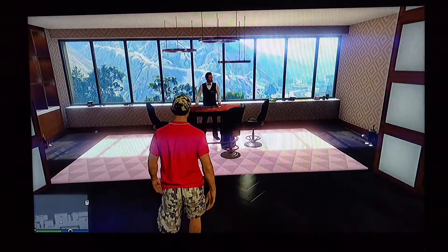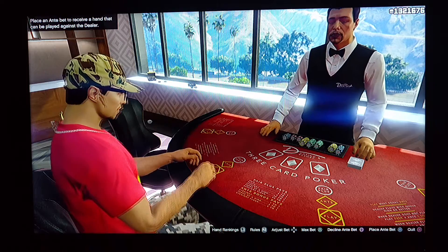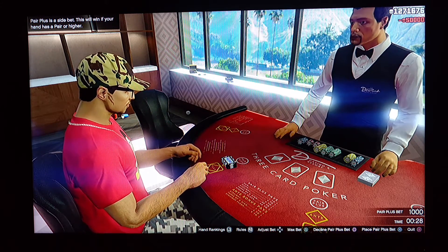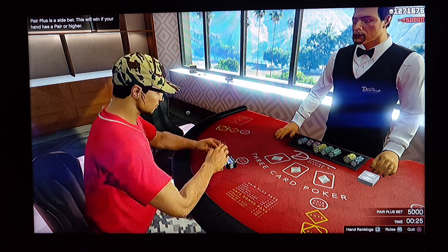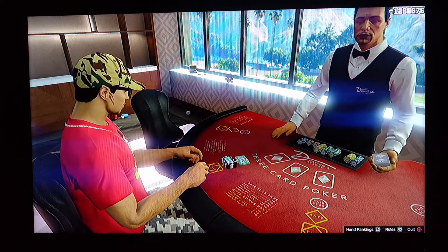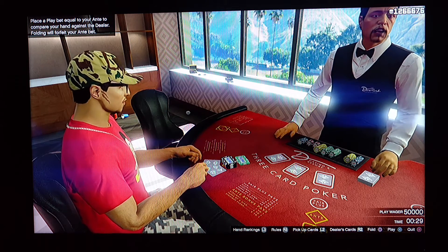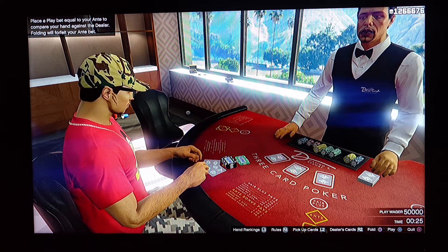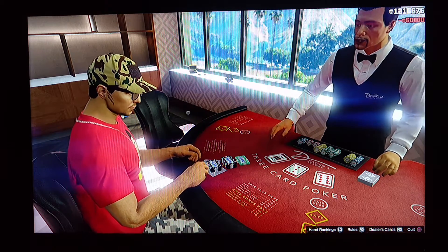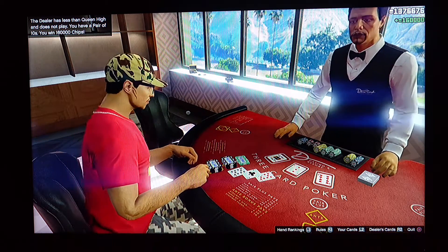Now go up to the table and sit down. You're gonna max bet, max bet again. Hit the X button to play — I'm on a PS4 right now. I just won 160,000 in chips. Now you gotta get up and walk away from the table.